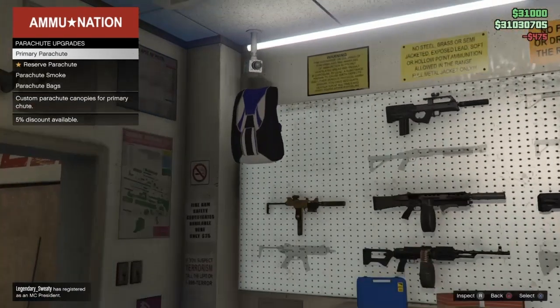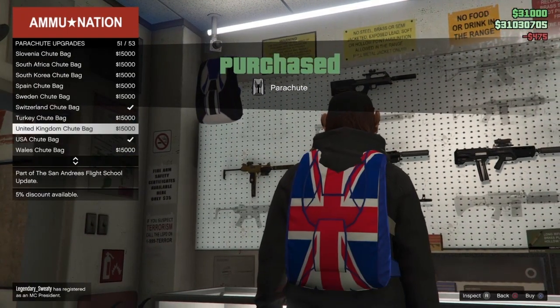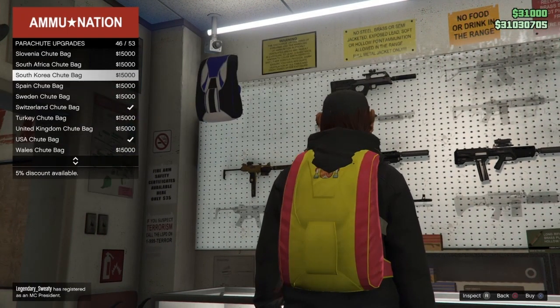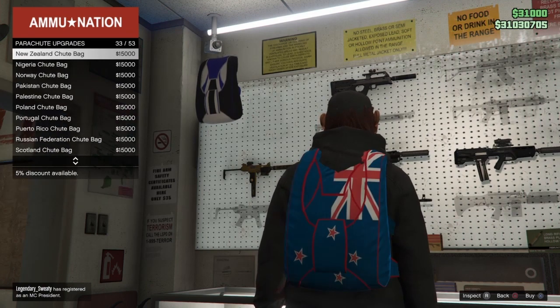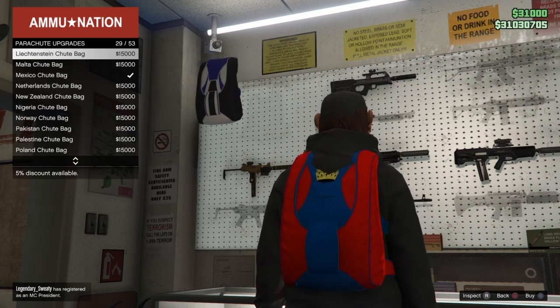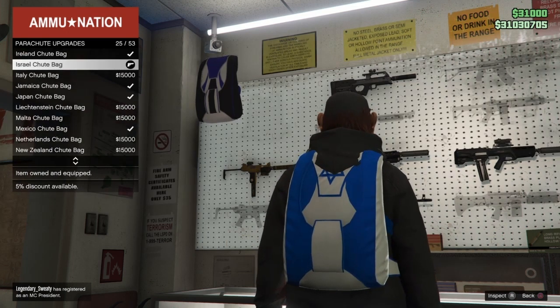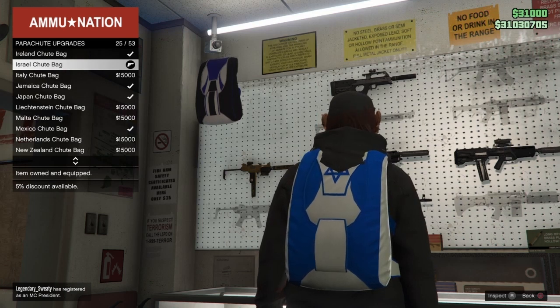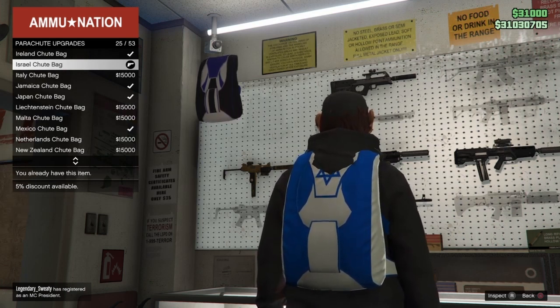I purchased the parachute. I go down to the bags, and I want to purchase the Israeli chute bag. It's very important that you use this chute bag. I make my way up to the Israeli chute bag and make sure that's equipped. You see there with the gun on it — it is equipped.